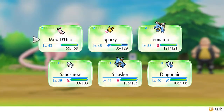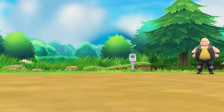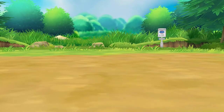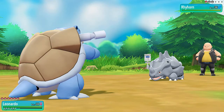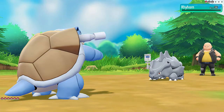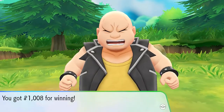He's about to come out with Rhyhorn - I've got the Pokemon just for that situation. Let's go straight to Leonardo. Let's show this guy who we're all about with a Bubble Beam right here. Bubble Beam! Rhyhorn defeated - no more Rhyhorn. So Koji's been defeated and I'm very, very happy.